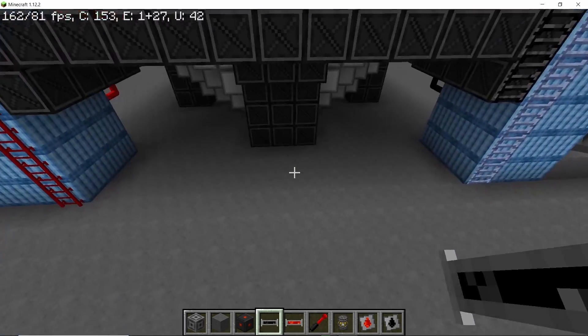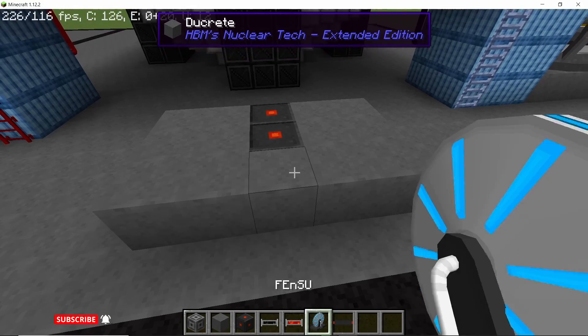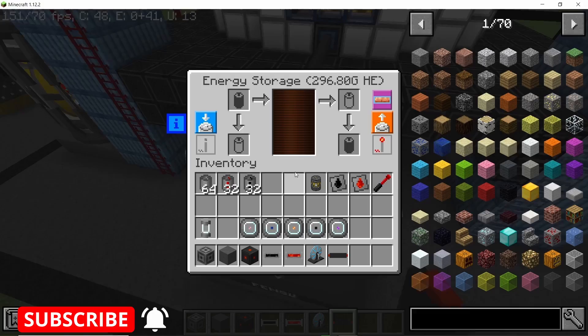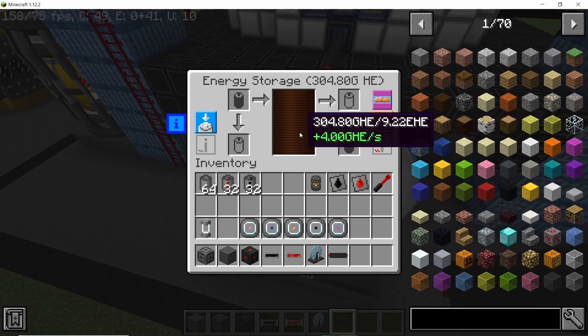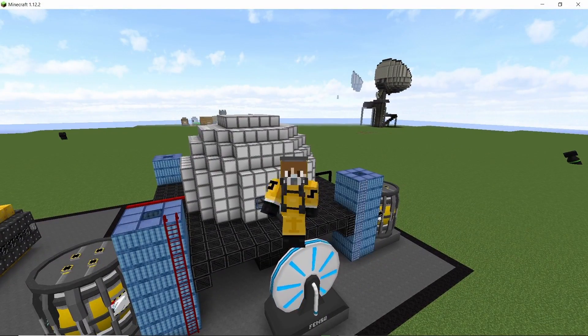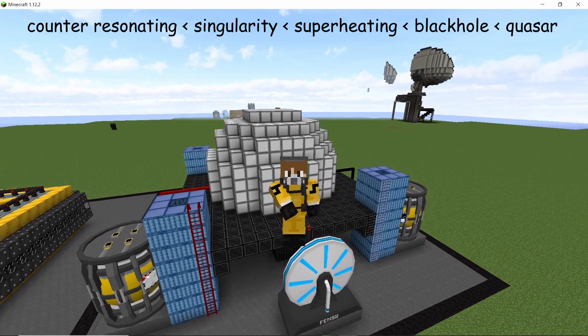You can get power out from any of the two remaining excess hatches, and here I'm going to use a FENSU to store all of this power. Each different singularity has different consumption rates and also produces different amounts of power, which can be seen by hovering over them.